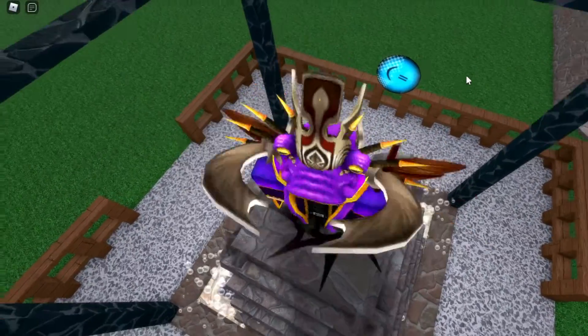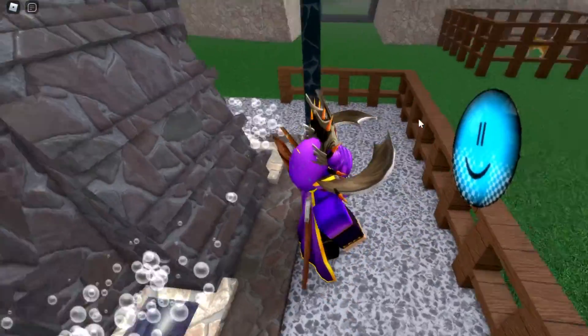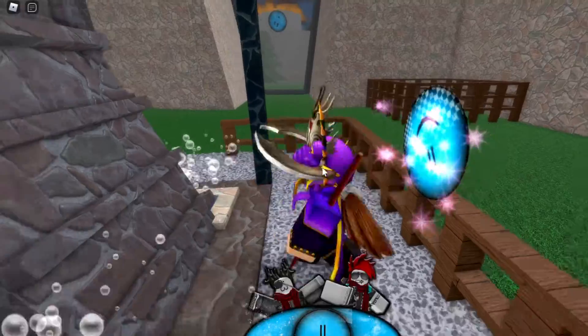In order to get the happy face, from the spawn point over here, it is just on the fence right over here next to the spawn. Once you find it right over here, you can go ahead and touch it, and you should get the happy face.